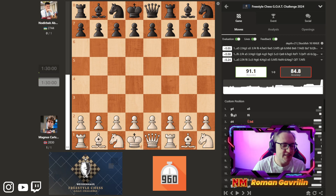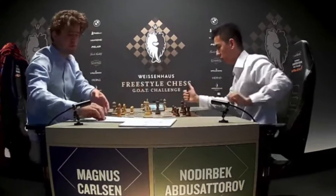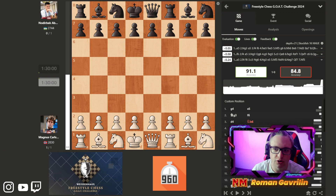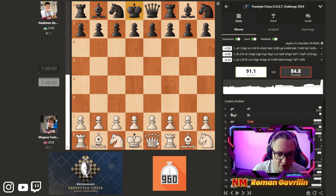In today's video we're going to be taking a look at the semi-final game between Magnus Carlsen and Nodirbek Abdusattorov in the Freestyle Chess G.O. Challenge 2024 — the first ever classical tournament for Fischer Random Chess. Here is the starting position for both sides. The king is on d1 instead of e1, rook is on f1 and a1. Kind of confusing — let's see what Magnus does and how he develops first.